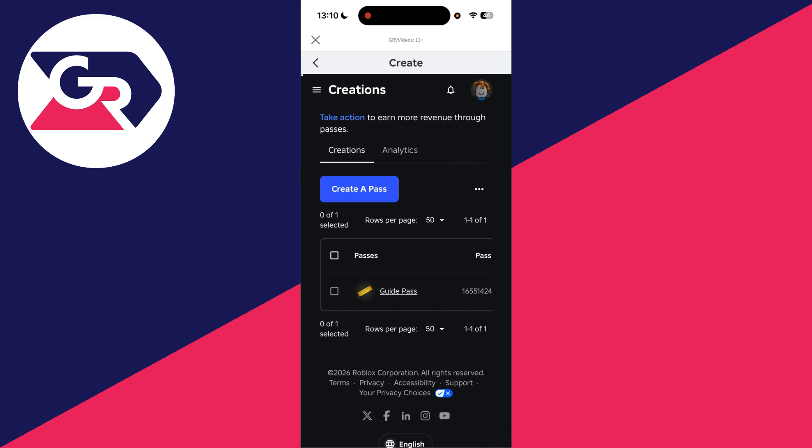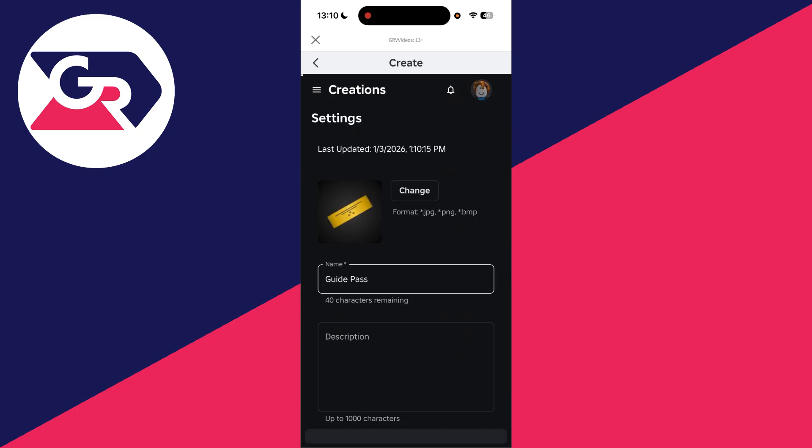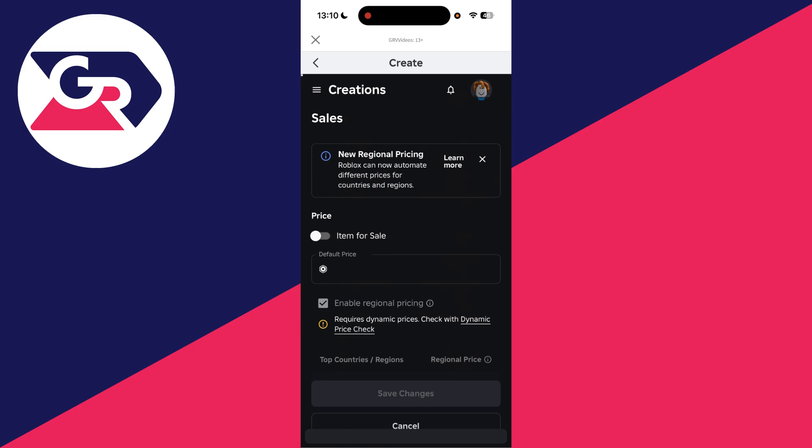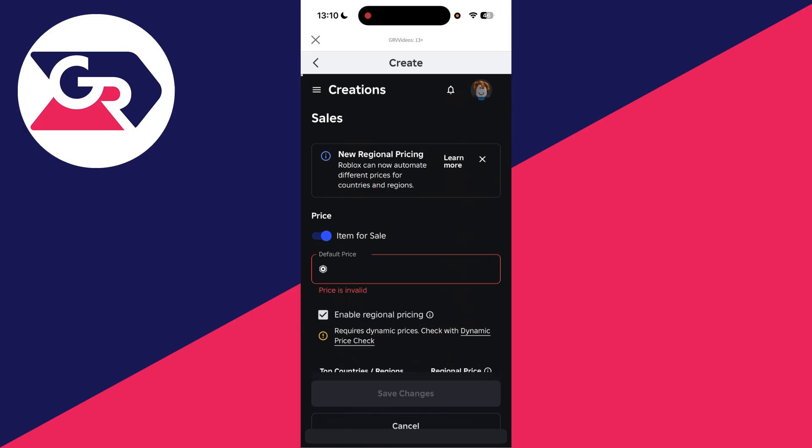Press the three lines in the top left, then press Sales. You need to switch on Item for Sale.